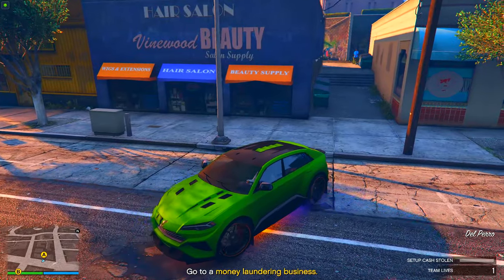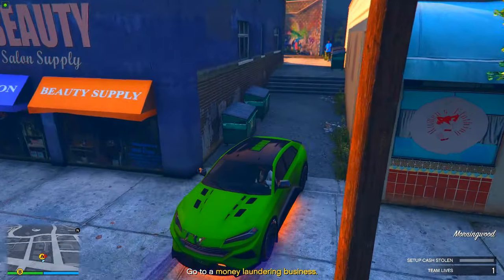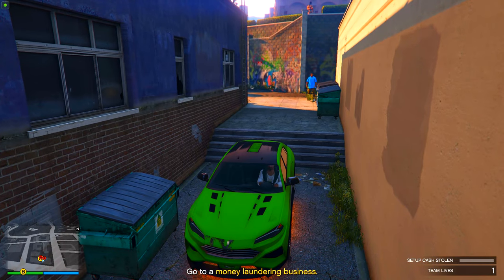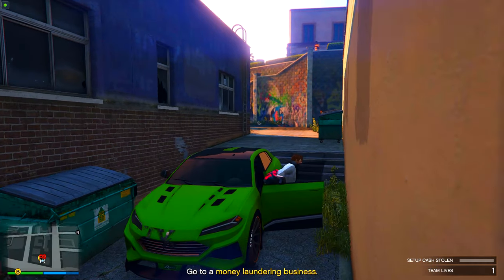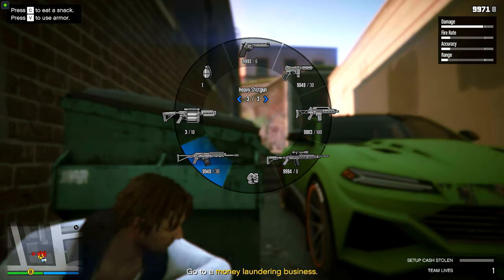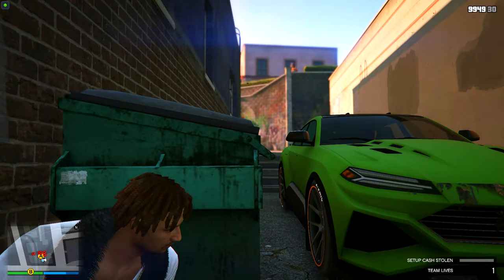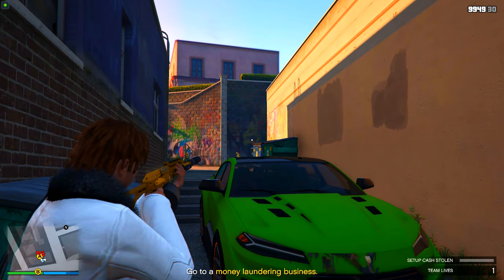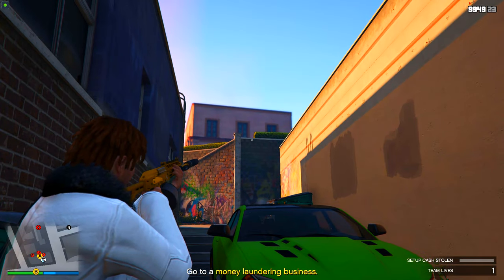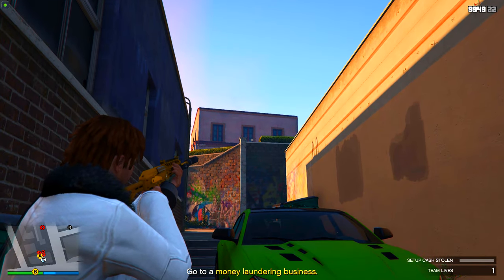Usually with other heists you can choose the setups you want to do — like with the Casino Heist or Cayo Perico there are optional setups. With this one there are five setups and all of them are mandatory. You do get to choose certain things though, for example your getaway vehicle — it'll give you three options and you can go pick whichever one you want.